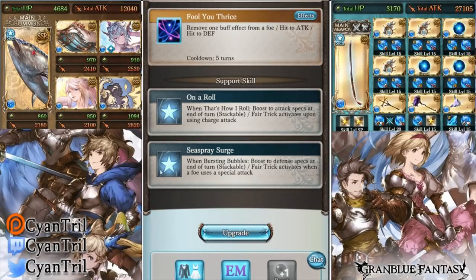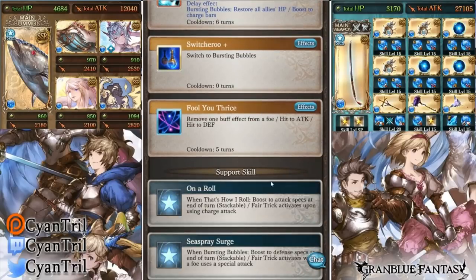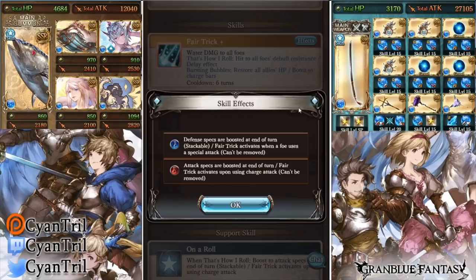God, power creep is real. They changed his on-a-roll passive too — before it used to gain stackable attack specs or defense specs depending on which form he was in. Now it's boost to attack specs at the end of a turn, stackable, and it activates Fair Trick upon charge attack, which is very good for the ougi build.